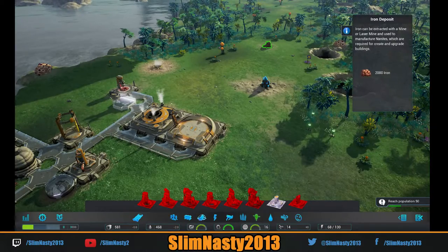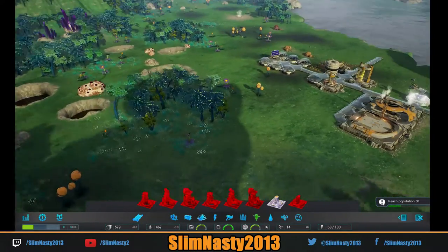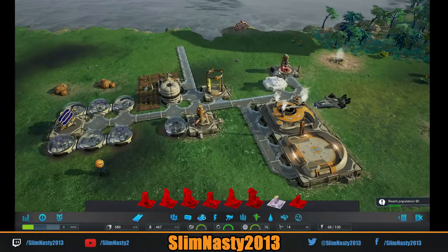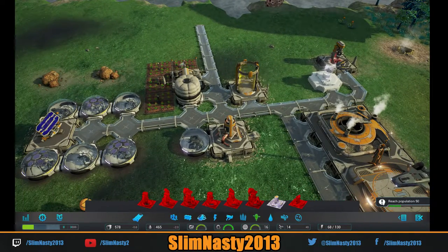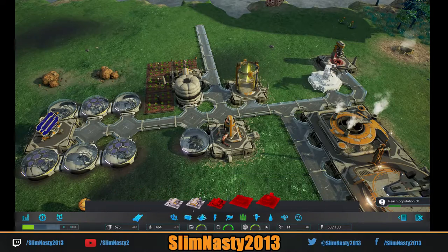All we need to really do now is concentrate on food and water and get some storage in place, and then a habitat — and we're doing good. We're concentrating on upgrading this. We've got Zorium close by — you can mine that and then you can make a big generator later. Here comes our first people. I want to get food and water in first though.